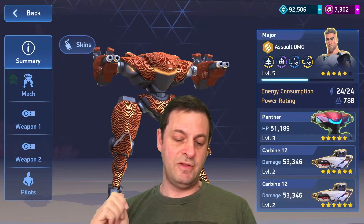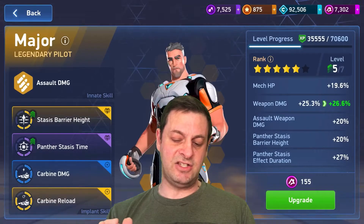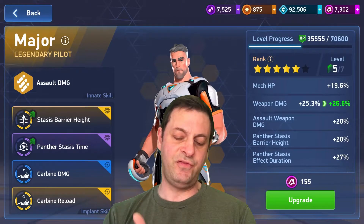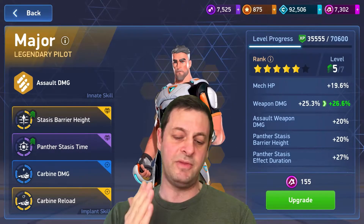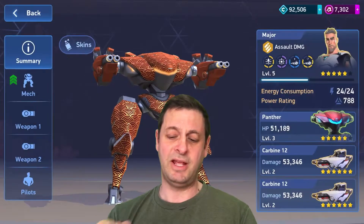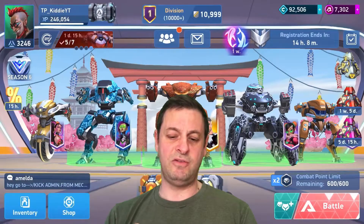Then we have the Panther and I've done some changes to my major. I've put this new legendary stasis barrier height on, which I've upgraded to level four just to give it a bit of height. I've got panther stasis time on there, carbine damage, carbine reload. A legendary carbine damage would be super awesome but I haven't got it. So that one has the two Carbine 12s.